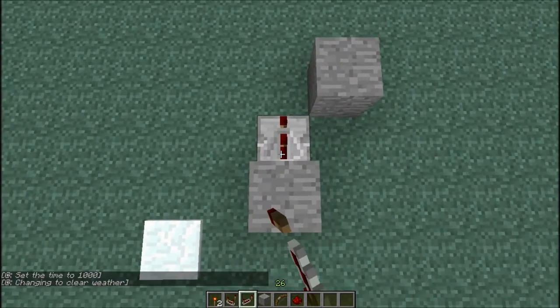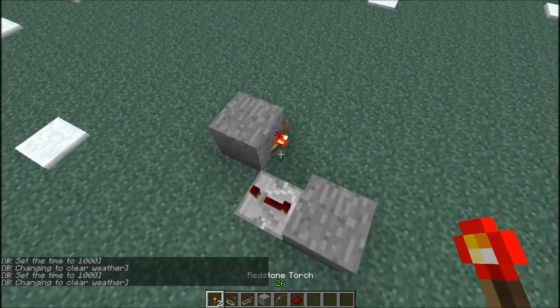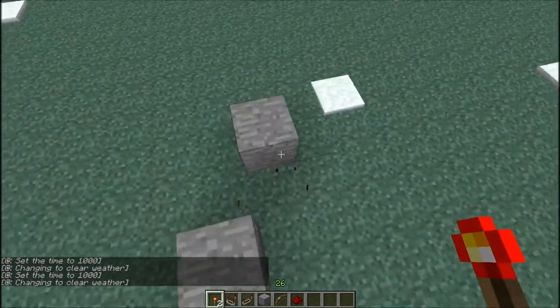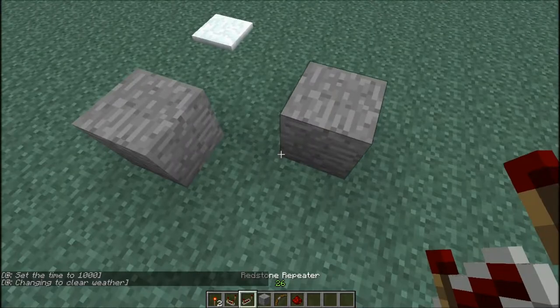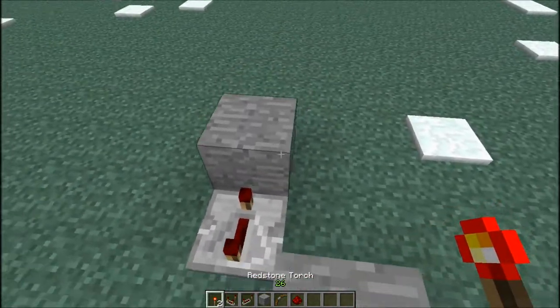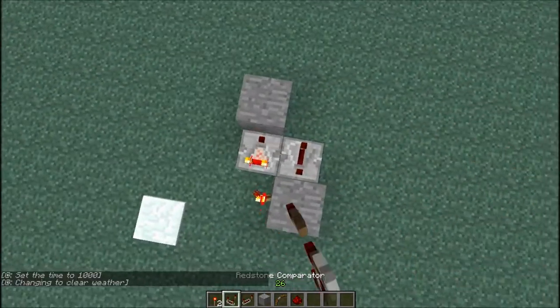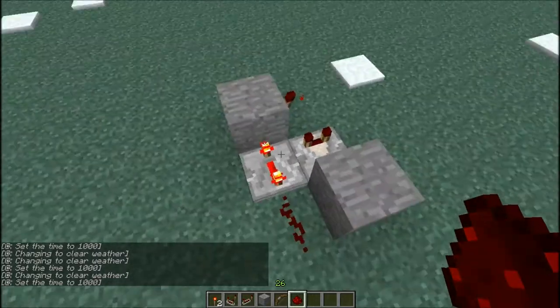First thing you want to do: place a repeater here, set it to max delay — 1, 2, 3. I think this is how it goes, nope, it's the opposite way. Like this and like this. Then you have a repeater facing this way, a torch here, a redstone comparator here, and then it just does like a loop.